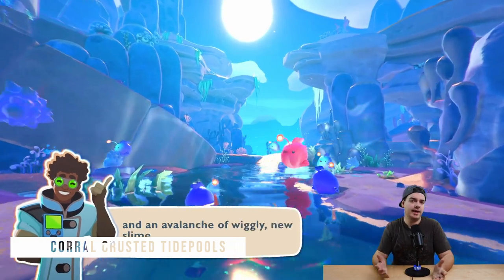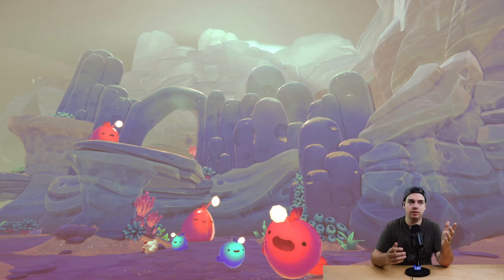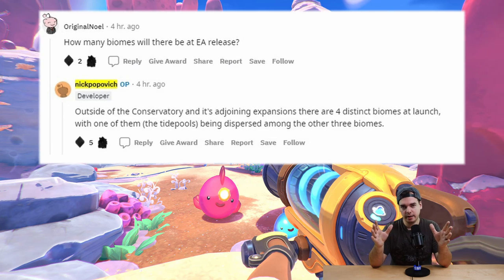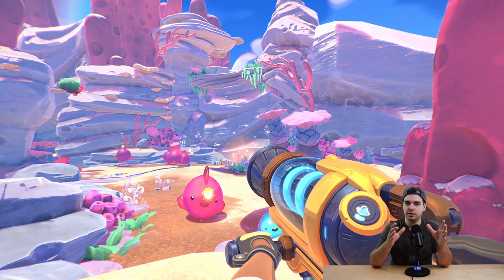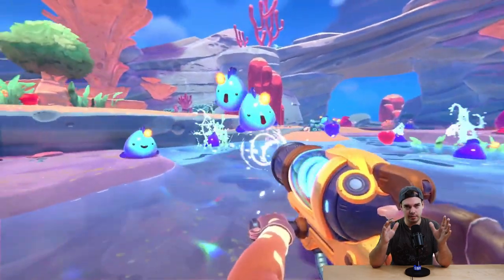The last area is the Coral Crested Tide Pools, which used to be submerged. Instead of one big area, it's divided into small pockets — sub-areas found between all the different regions. So there isn't one big Coral Crested Tide Pools; there are many tide pools scattered throughout.